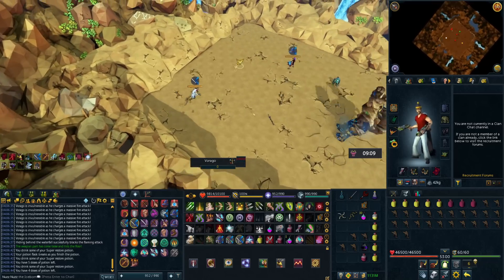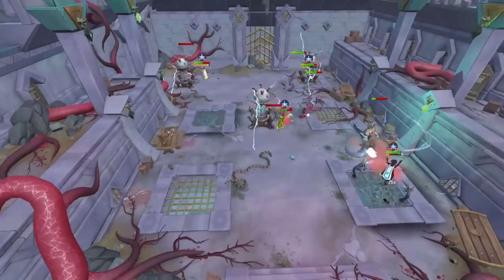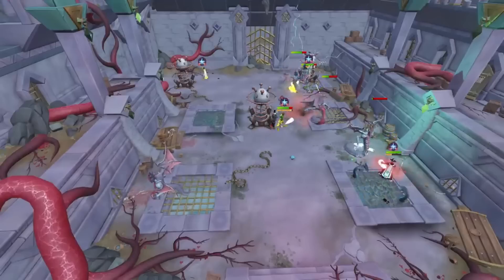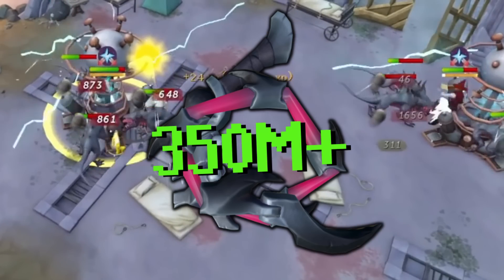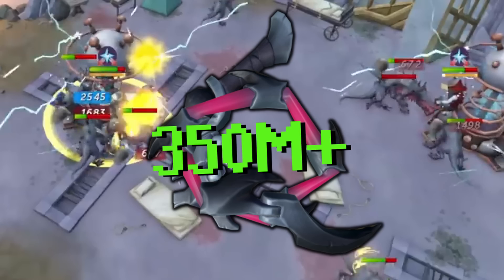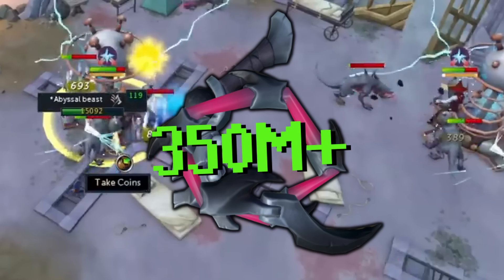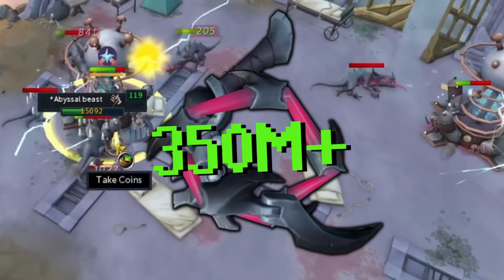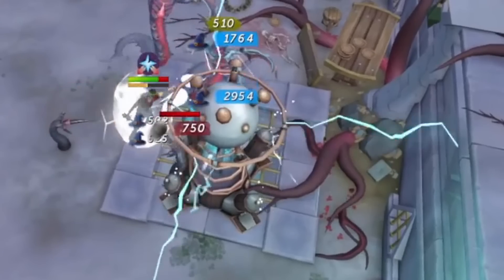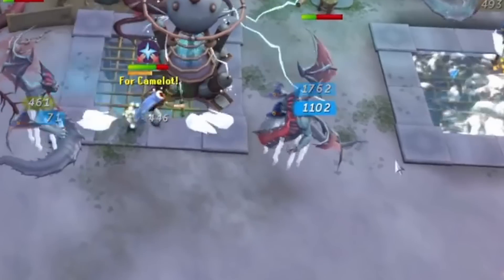Starting us off, a drop you can aim for in RuneScape 3 is the Abyssal Scourge, which recently increased a good amount in price based on new methods for doing Raksha and new melee methods. These are received from killing Abyssal Lords, which require a high slayer level of 115. People often sleep on just how good slayer mobs are for money — most think you can only get big drops from bosses, but in RuneScape 3 you can make a ton of money just farming slayer creatures.